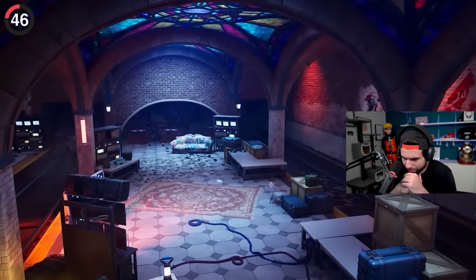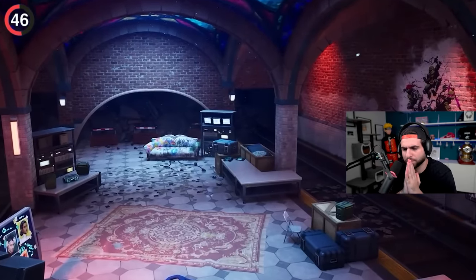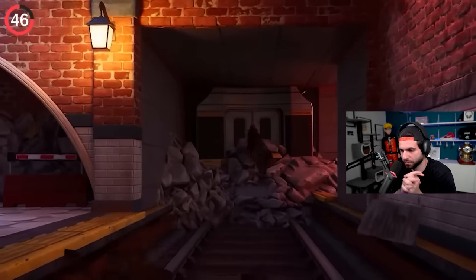Turns out the one going around the island wasn't the only train — if you head to the underground HQ, you'll realize it's actually an abandoned metro station. Check out both ends of the tunnel and you'll find carriages crushed under rubble.